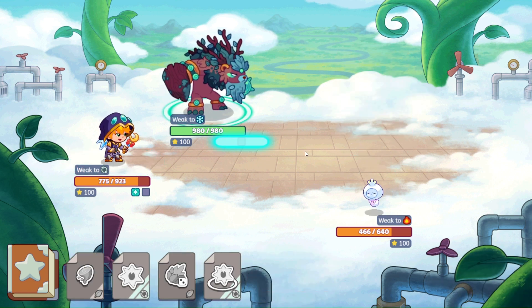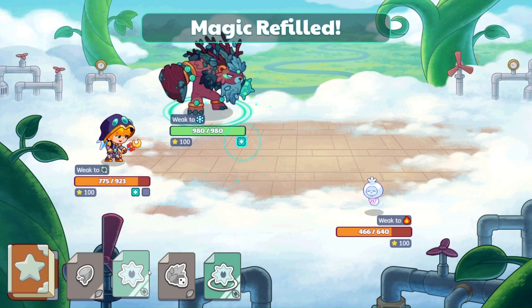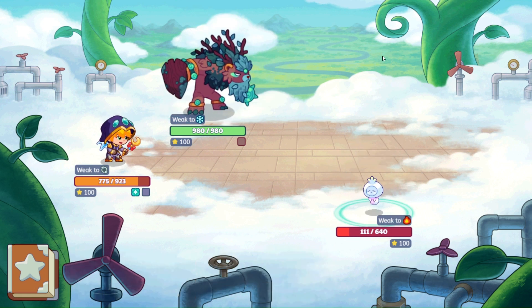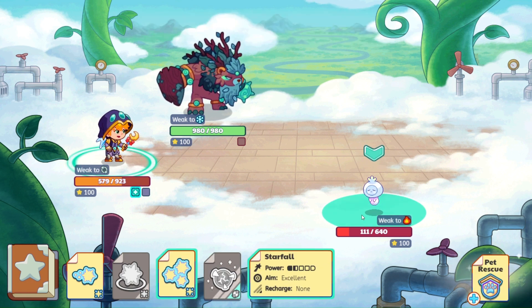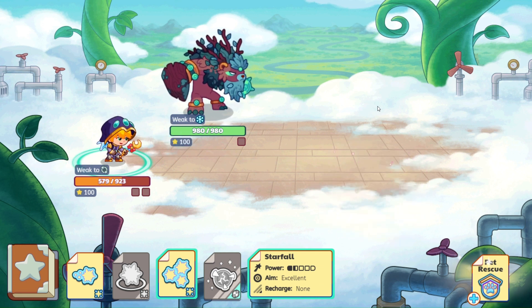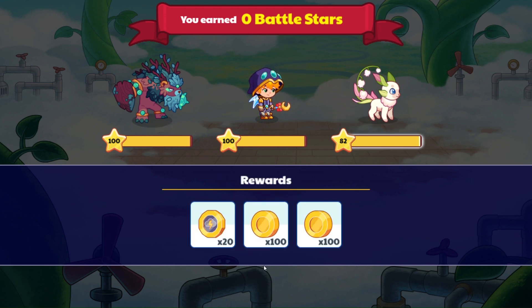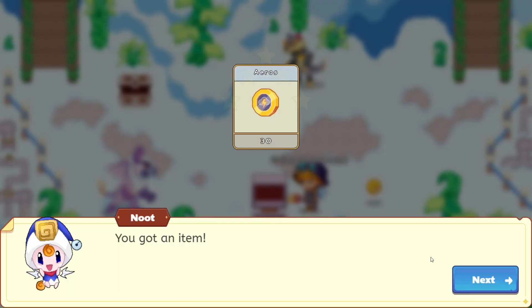Let's go ahead and do Smash — not quite enough. A nice powerful hit there. We'll just finish it up with Scarfile. And there we go — we won! Level 83 for Vegabloom, good job! Let's open this up — just arrows.